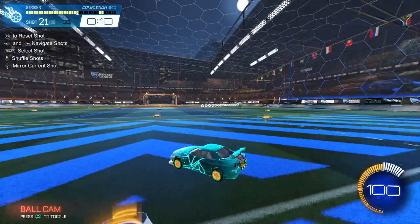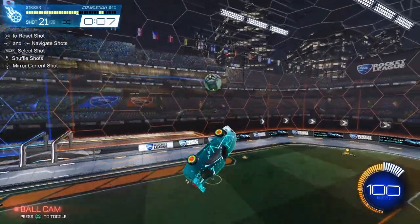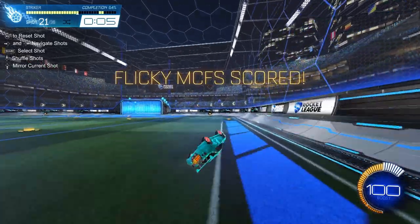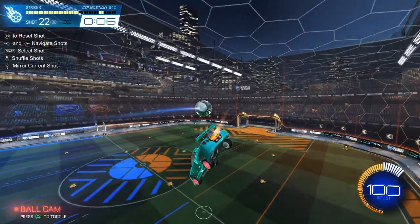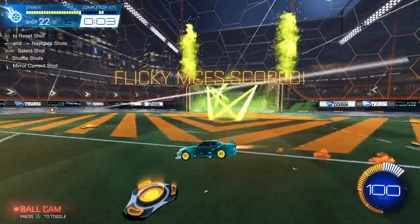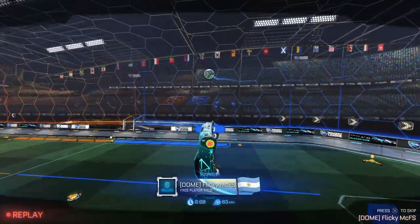Sidewall redirects — yeah, caught that one pretty good. This is really important because in games a lot of the time the ball is flying off the side wall, and it's important to practice this with speed and improve your reads. There are a lot of different applicable situations for these two shots in particular, mirrored to both sides.